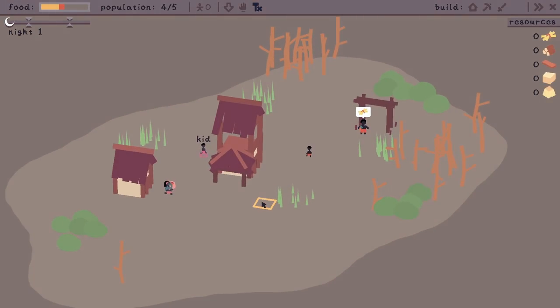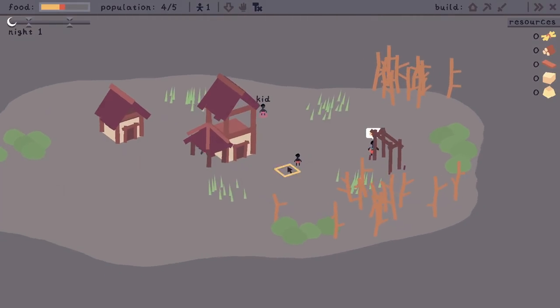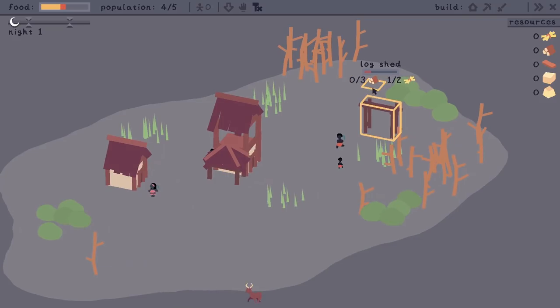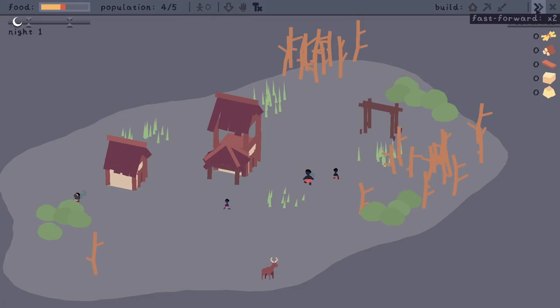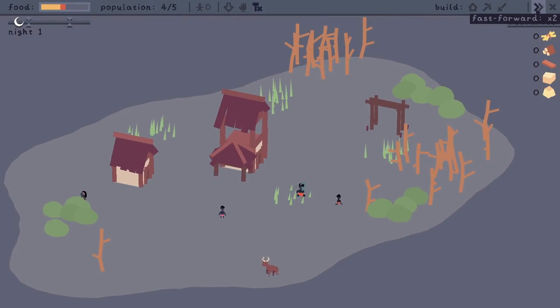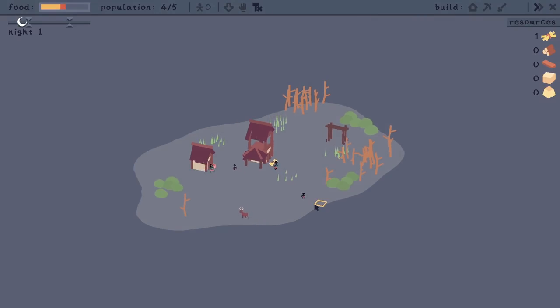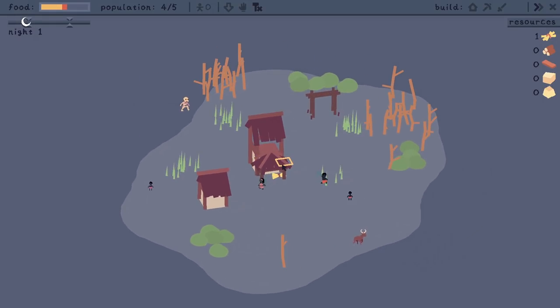It's gone to night time, which — this sort of game blurb does say that there is some sort of mysterious kind of threat lurking in the darkness. We will wait to see what that is. We don't have enough grass to build a log shed either. Let's move time on a little bit quick and we'll just see if anything looks like it's coming to get us — it doesn't look like there's anything imminently coming to, you know, eat us or whatever.